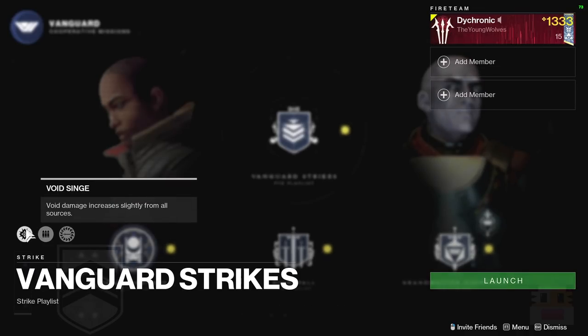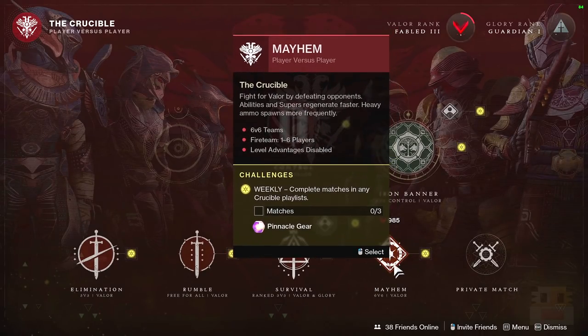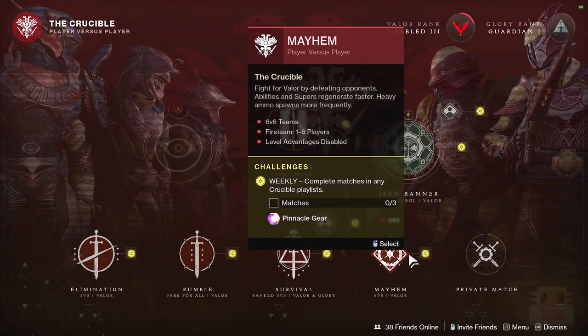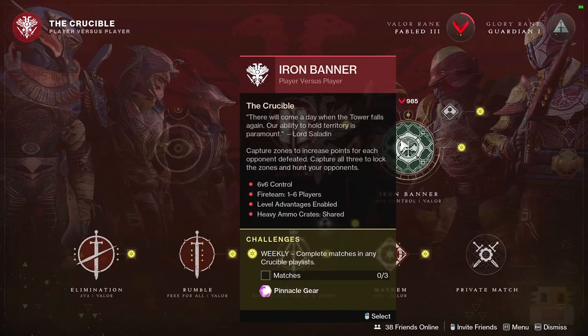The Vanguard Strike playlist burn is going to be Void Singe. The rotating Crucible playlist is going to be Mayhem — lots of Supers, Grenades, and Heavies. If you need any of that special stuff for certain quests, it's one of the best ways to do it. For Iron Banner, 6v6 level advantages are enabled and heavy ammo is shared — it's Control. Keep in mind that level advantages only really count your armor and not the artifact.